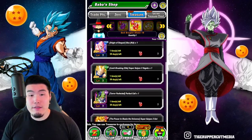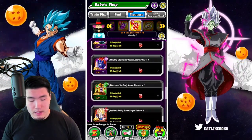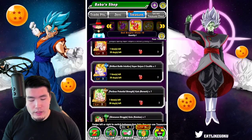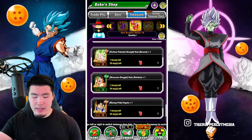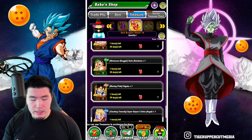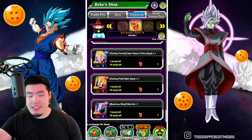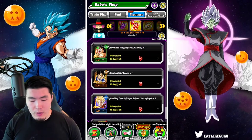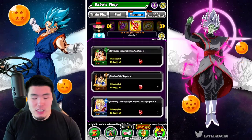From there I would go for either Kale or Caulifla next, and then a little bit under that would be the Vegeta and the Kaioken Goku. Slightly below that would be Majin Vegeta, and then Super Saiyan 2 Angel Goku — though I think those last two are pretty interchangeable.